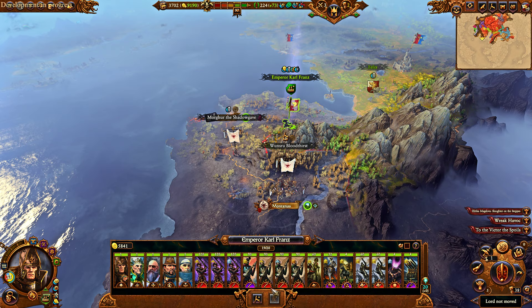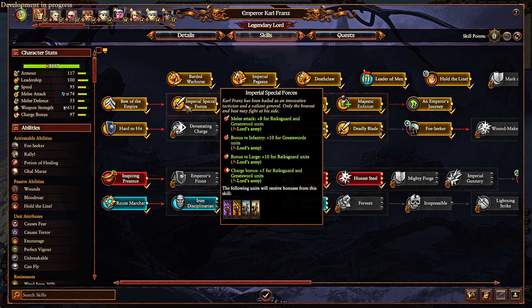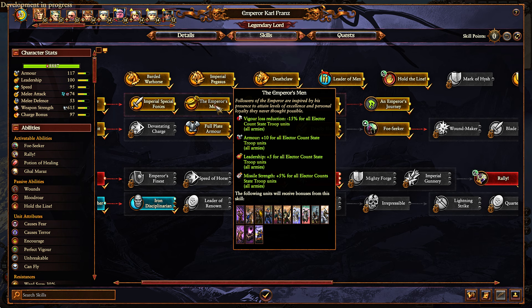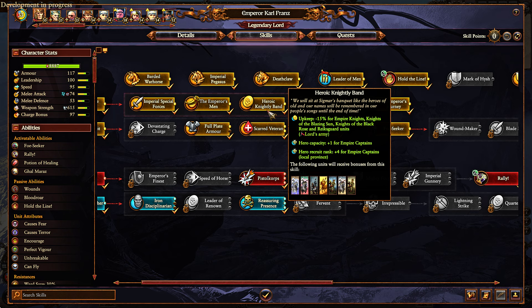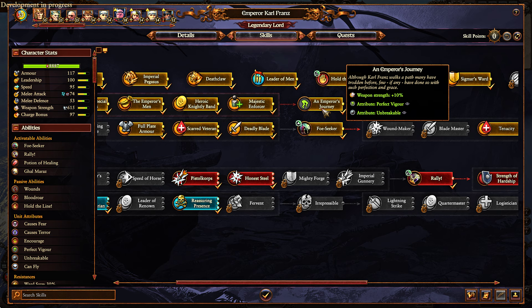I believe it was the faction effect before. So now you're getting 5 growth per allied faction, but let's just focus on the skill line. Imperial Special Forces: melee attack for Halberdiers, then Great Swords, various benefits, armor for Elector Count state troopers, vigor, loss reduction, missile strength, and leadership. Upkeep benefits for the units, hero capacity for Imperial Captains and hero recruit rank, 50 growth in the local province, free control in the local province, and then weapon strength, perfect vigor, and unbreakable.